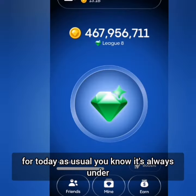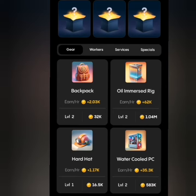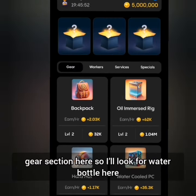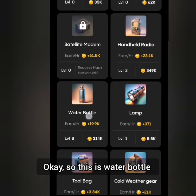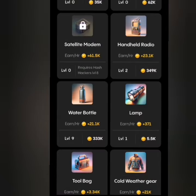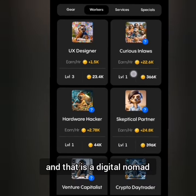As usual, it's always under the Gem tab. From the Gem tab, the first card for today is Water Bottle, which is under the Gear section. I'll look for Water Bottle here — okay, so this is what I bought, and this is our first card.